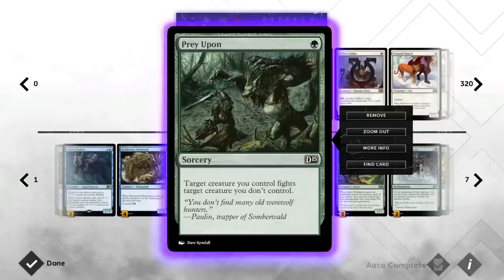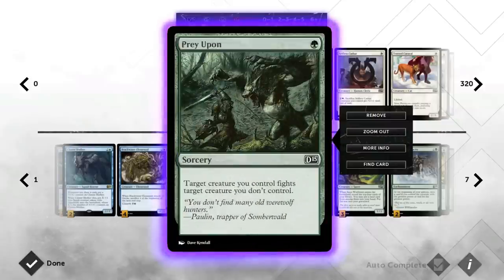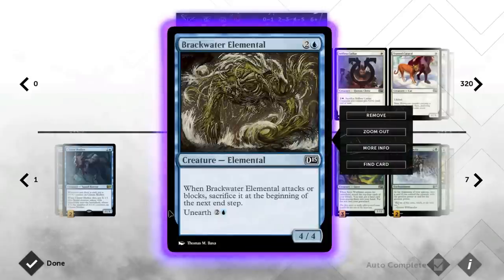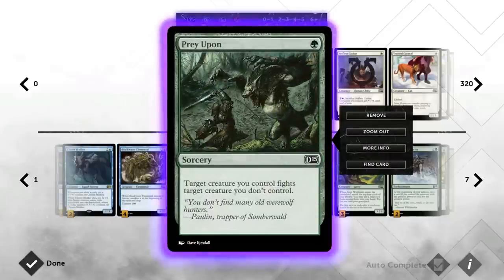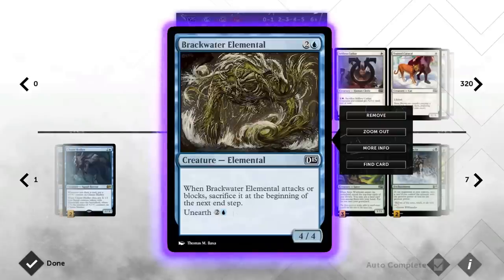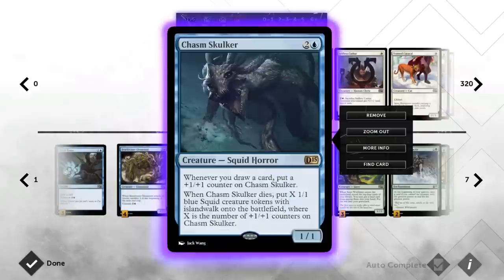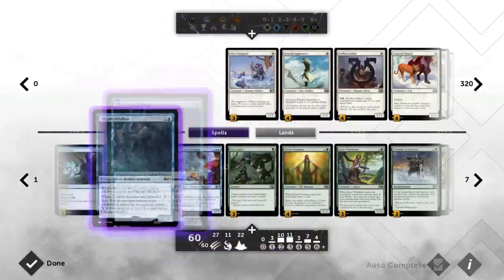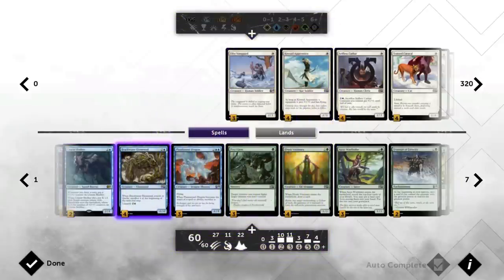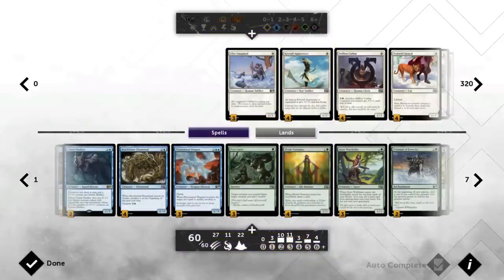Prey Upon does not synergize with Phantasmal Dragon, so don't use Prey Upon with it or you'll just kill it. But it works very well with cards like Brackwater Elemental, which is a very large creature early in the game. You can go turn four, play the Elemental, and Prey Upon a 3/3 — you can still attack and before he gets sacrificed fight something. You could even fight the Chasm Skulker with Prey Upon to get those squid tokens going. It's very cheap at one mana, so it's our removal spell of choice.